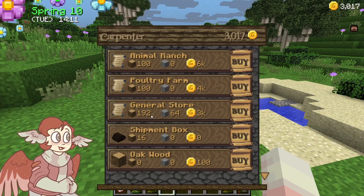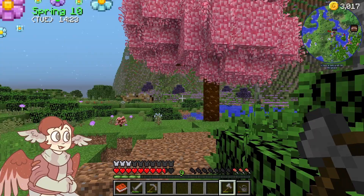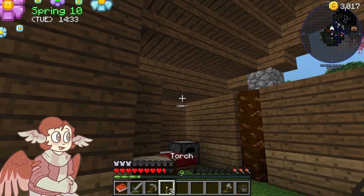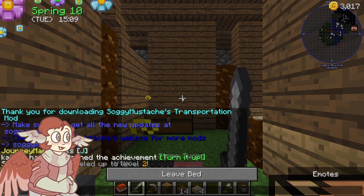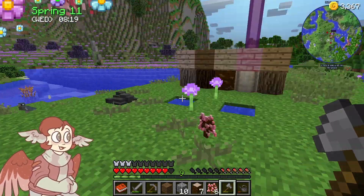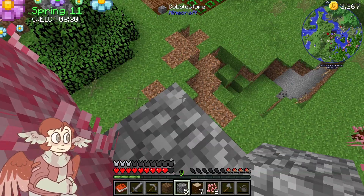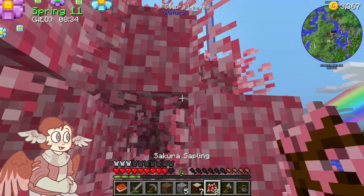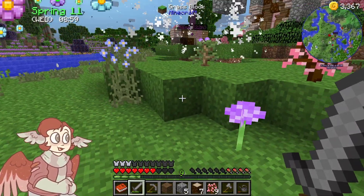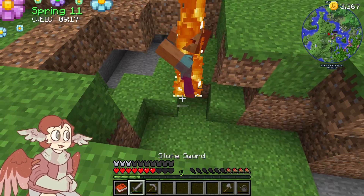General Store - we have enough money for it, but we need 64 stone and 192 oak wood. That's gonna be what we do next episode. Now I just want to finish building my house. My poor house - it's taking so long to get anywhere with it. It's definitely coming along though. I had that coming, I was standing on a leaf. Get me out of here! What is with these creepers today? No manners whatsoever.